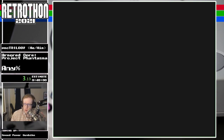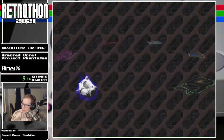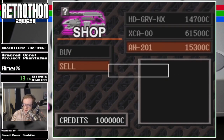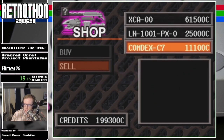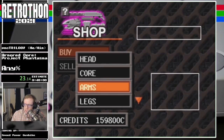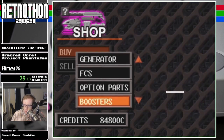This game, unlike Armored Core 1, dumps you straight into a menu. So we're going to take advantage of that by doing some shopping. We're going to be slowly transferring over to a build that will let us go out of bounds. We need a specific set of arms, a good generator because we need to boost. Boosting makes me feel good.